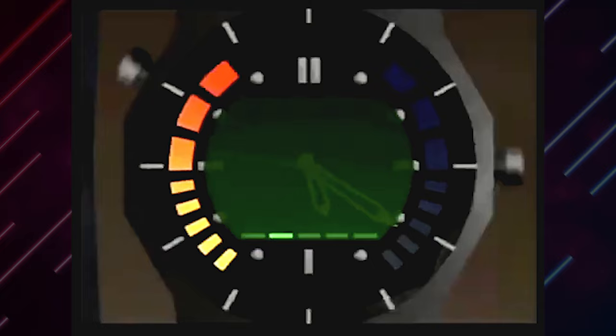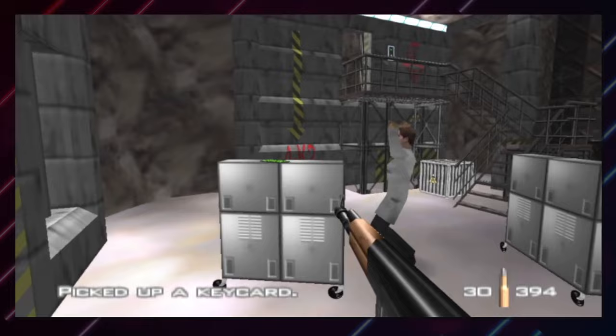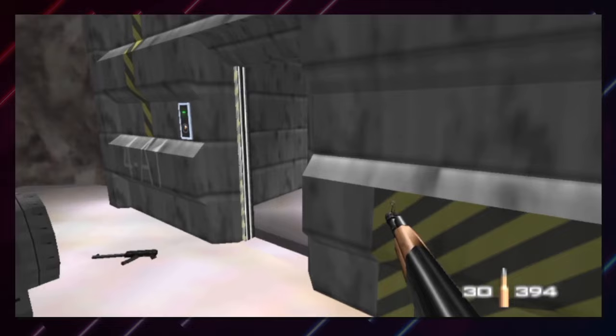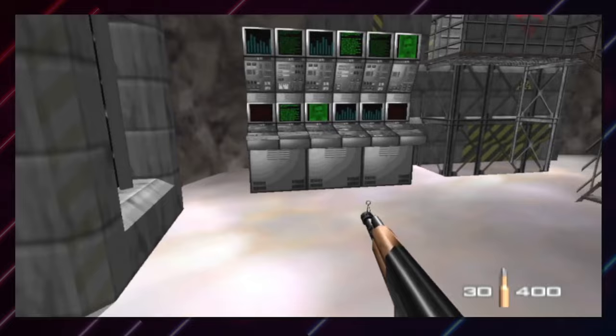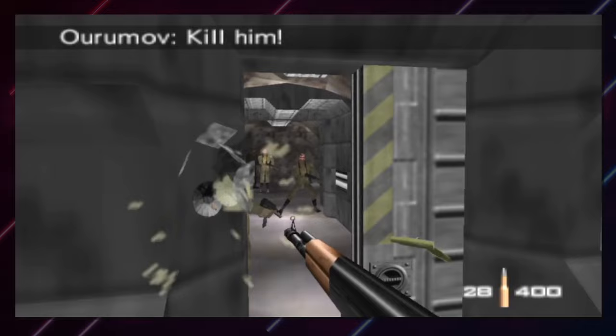Another fascinating thing on Silo that virtually no one pays attention to is the fact that the main rooms where you have to throw plastiques and pick up the circuitry are all named. The key cards you can get from each room also show these names. The first one is 4H4, as you can see written on the wall here, and also from the key card you pick up from the scientist. The second one is 4C3, then there's 4K2, and finally 4A1 — the final one with the satellite — though it does not have a key card. I wonder what exactly these names represent, and I've never found a good source on it. It's probably out there in some developer interview or old website, but it remains a mystery to me for now.